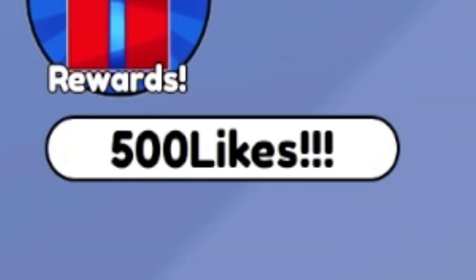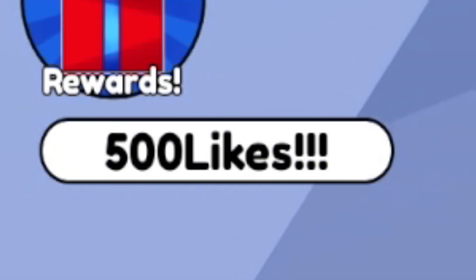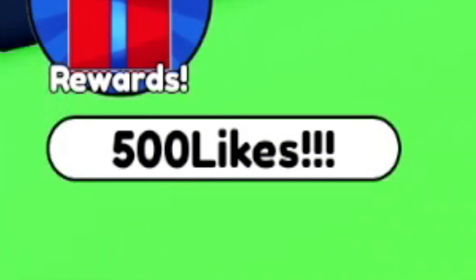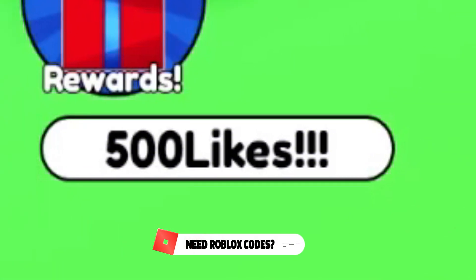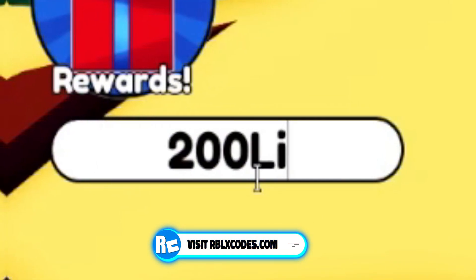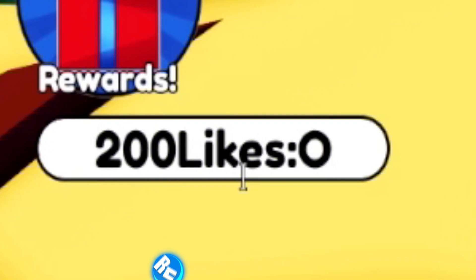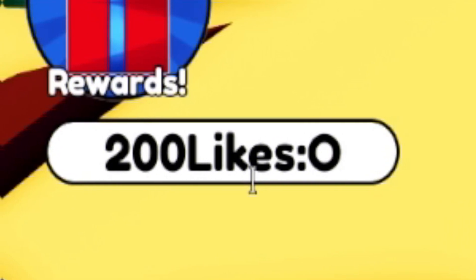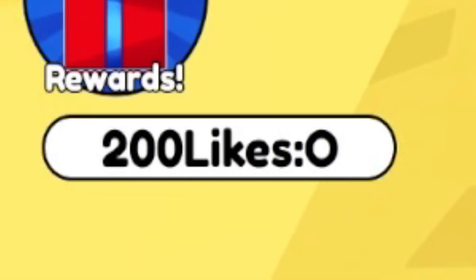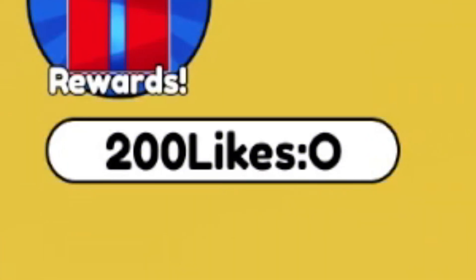Before I go on into even more working codes, if you have not yet entered into my daily Roblox giveaways, they are completely free to enter — just like, subscribe, and comment your Roblox username. Our next code is going to be 200LIKES:O — that's 200LIKES with a capital O colon. When redeeming these codes, just make sure you are putting in the capitals. Click enter on your keyboard — this gives 15 spins, 2,000 gems, and 200,000 coins. Definitely quite overpowered, especially if you are just starting out in the game.